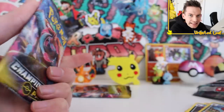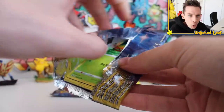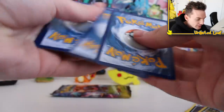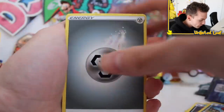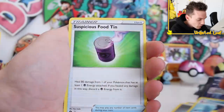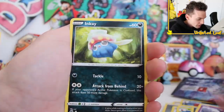By the way, after one ETB opening that we did the other day, my binder is almost finished. I've nearly got almost every uncommon and common card there is to get in the set, which is pretty funny. Obviously the hyper rares are going to be tough, but that's classic after just one opening. Sharpedo — it's a really small set, only 73 cards. Trubbish, then Inkay.